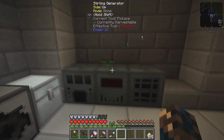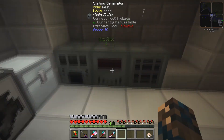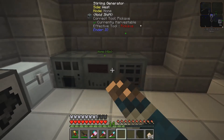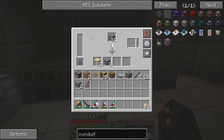Last of all, we have our Ender IO machines. We've just got our Stirling generator — all we've got to do is put a bit of coal in here and that will power these two guys, the alloy smelter and SAG mill. It's not greatly efficient but it does the trick. That will now power the machine and start working away with the cobblestone that's in there.